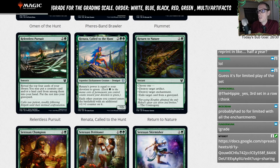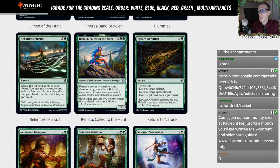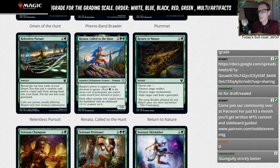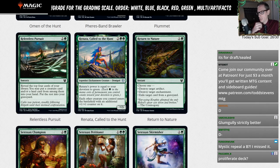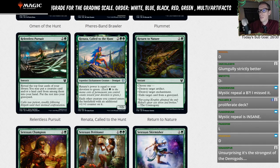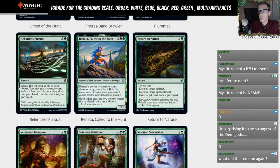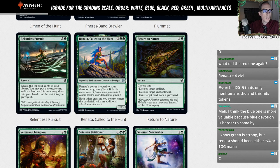Renata Called to the Hunt — 2GG, star/3, her power is equal to your devotion to green. Each other creature you control enters the battlefield with an additional plus one plus one counter. This seems like the strongest of the demigods we've talked about, but it's also the most expensive at four mana. With all the great things to do with green at four mana, we're probably not playing this. Really the only way you're playing this is if you need another enchantment creature. I'll give it an L.